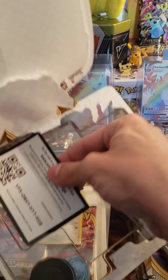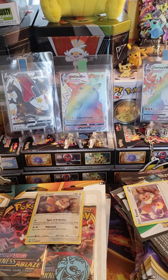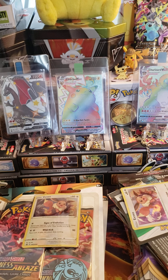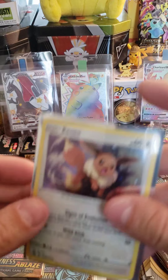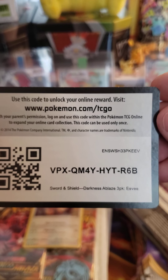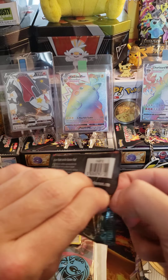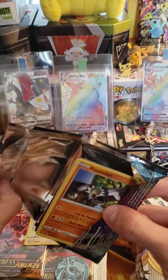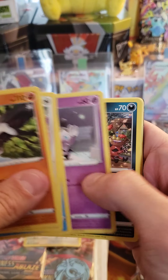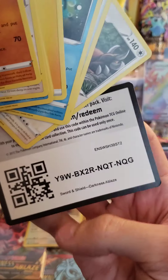I hope you guys are having a great day. It's been a while since I opened some Darkness Ablaze. First things first — got our sleeves ready. Sleeve up our Eevee promo. Very nice. Here is the code card for the three pack. Let's get into it — let's see if we got some first pack magic here. No first pack magic. That's alright. Got a Reverse Pan Sage and a Staraptor. And there's your code.